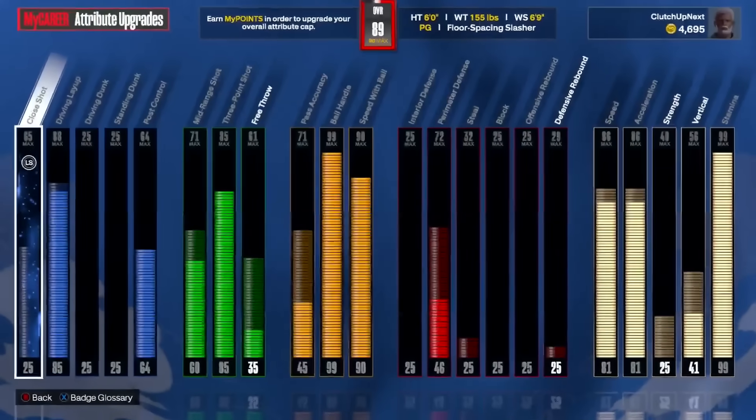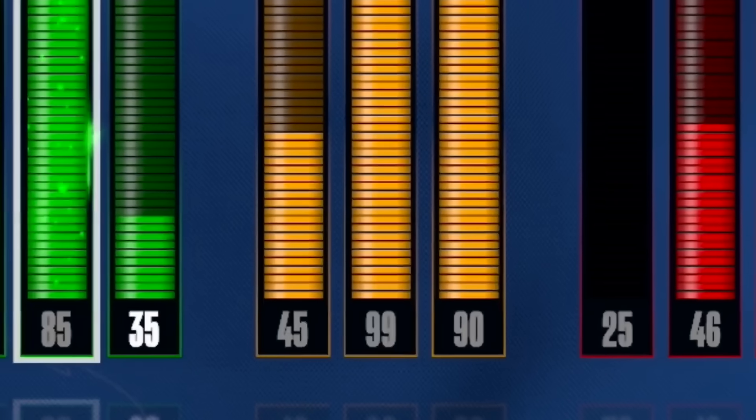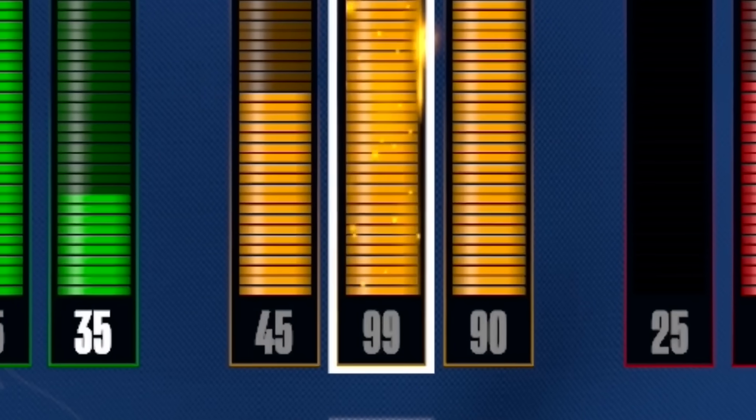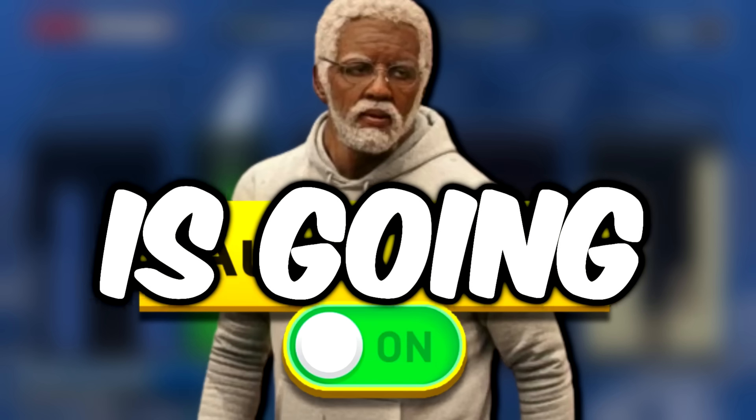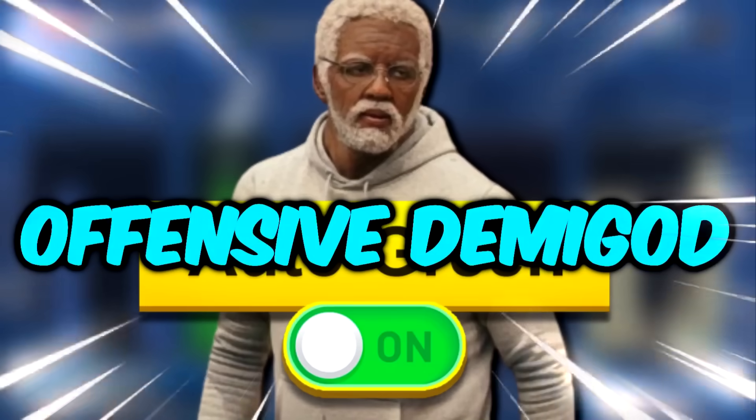Count down with me — three, two, one — and just like that, our auto greener is turned on. Now if we take a look at our Uncle Drew build, we have a 99 ball handle rating, which is insane, but our three-point shot is only an 85. So if we give Uncle Drew the auto greener, this build is going to be an offensive demigod.